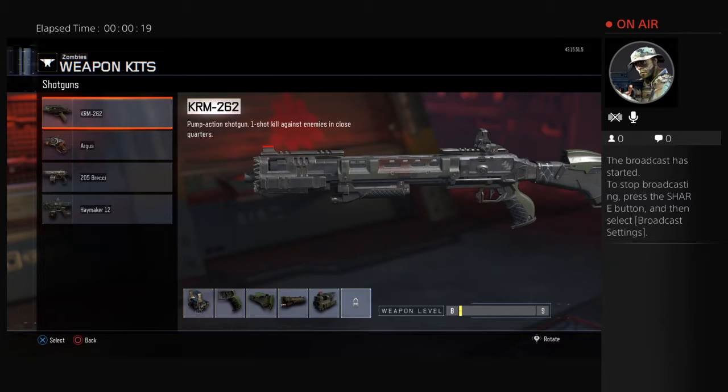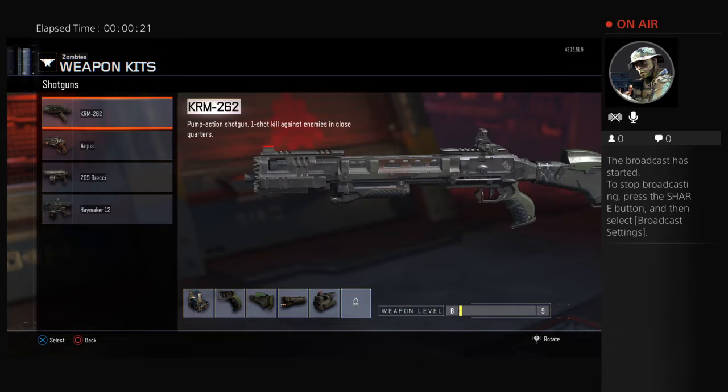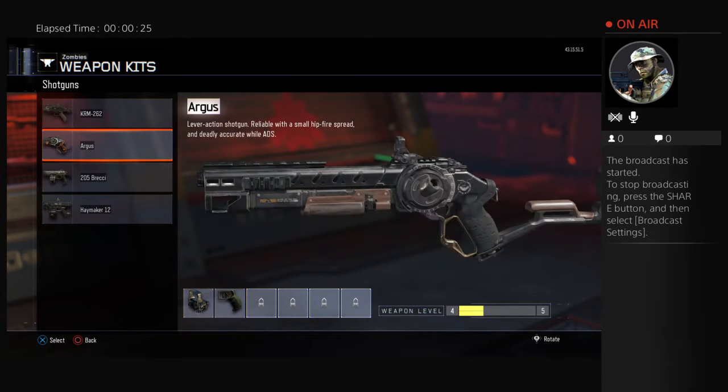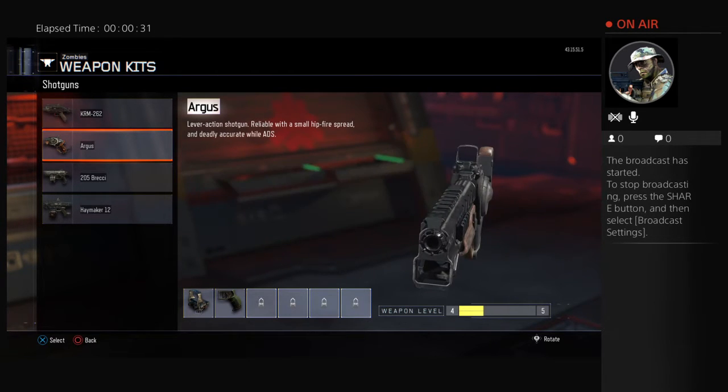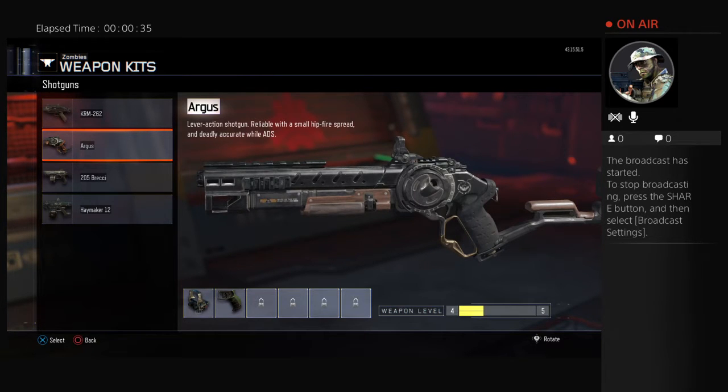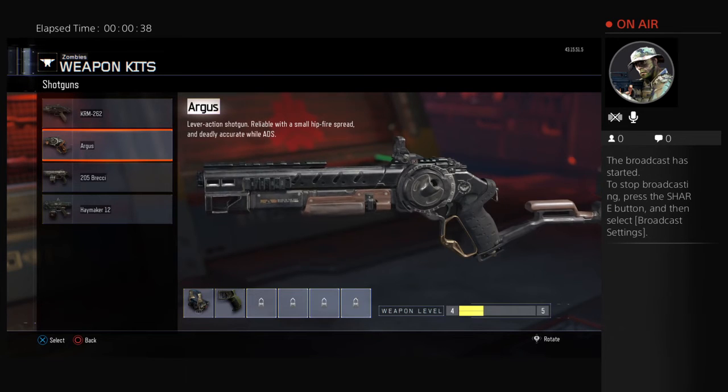We already went over this little baby, the KRM. We're moving on to the Argus. The Argus is a really powerful shotgun, good range on it, available in the mystery box. Really high powered, looks really detailed, and I hope you get it. It's just really powerful.